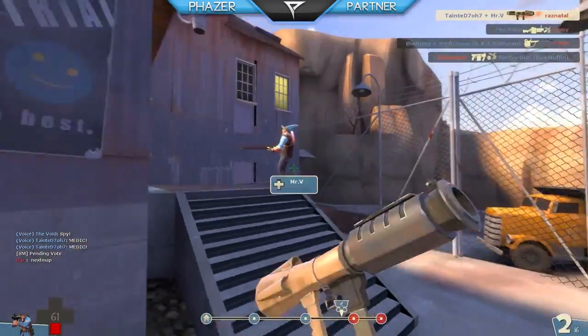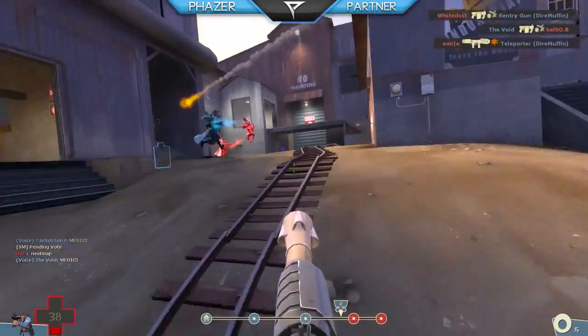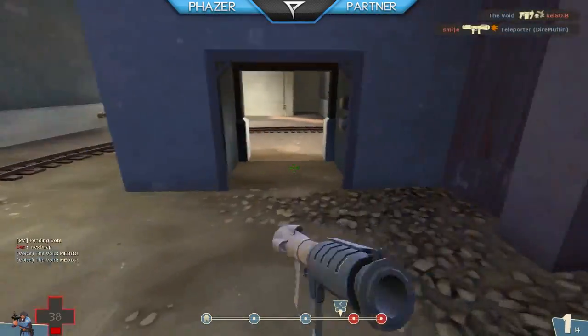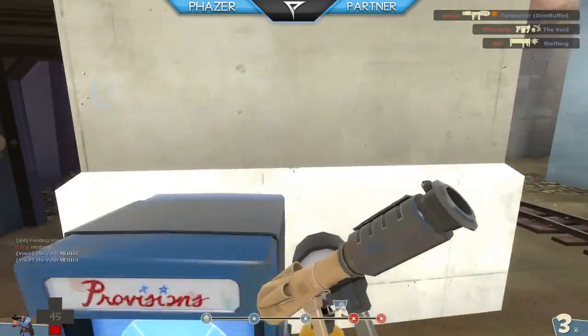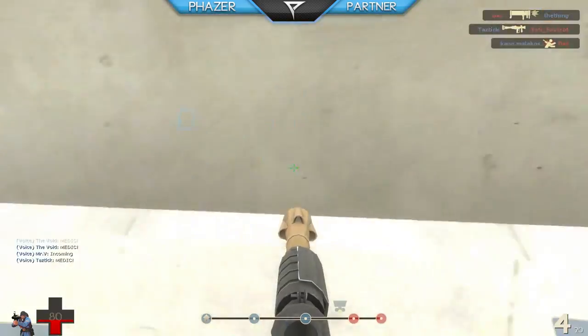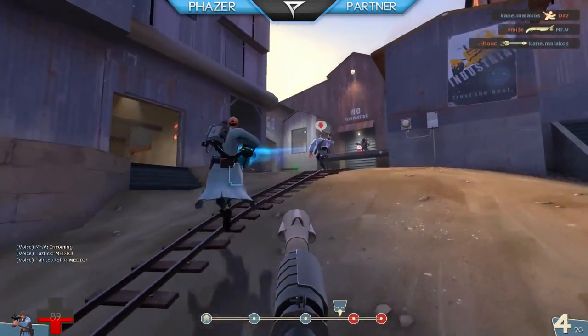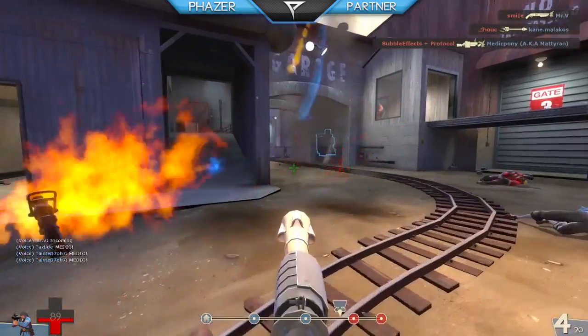Here I'm using the Original rocket launcher. It's not actually original — the only reason they call it The Original is because it looks like the Quake rocket launcher. There isn't really a reload animation, and it looks pretty snazzy when you're shooting it. It looks kind of like a big dong and you're shooting rockets out of it, so that's kind of funny.